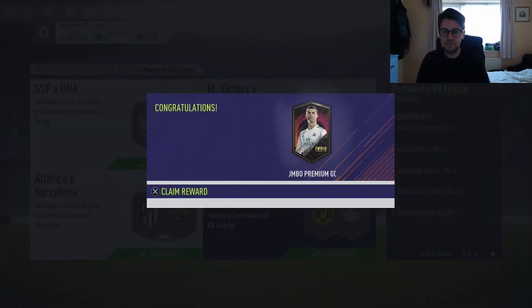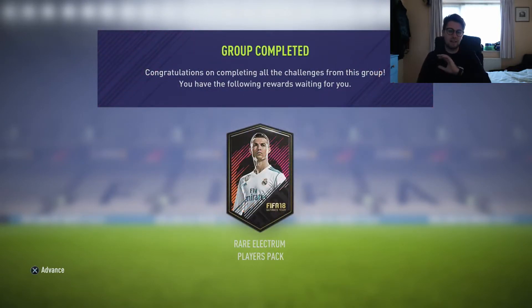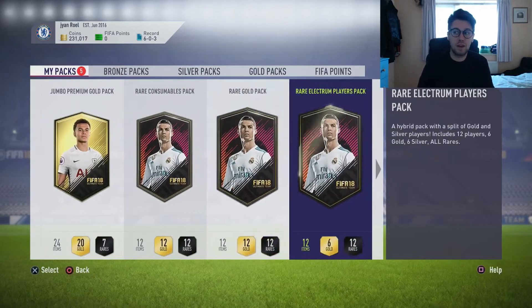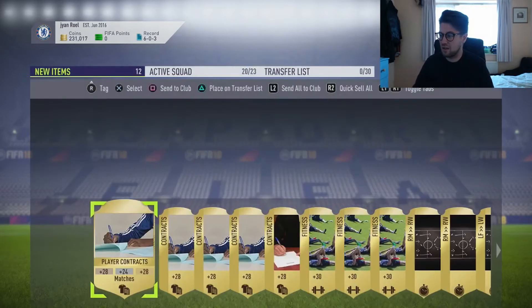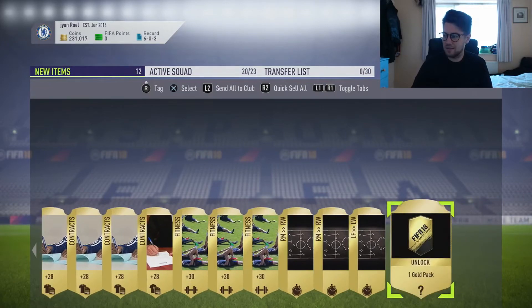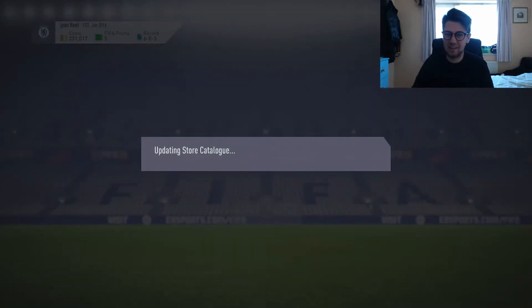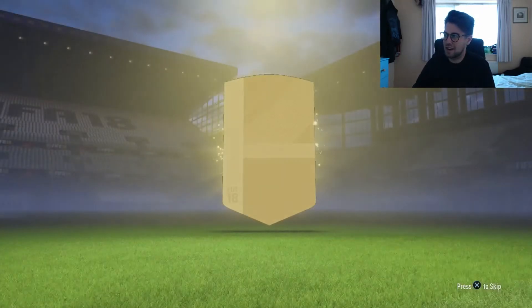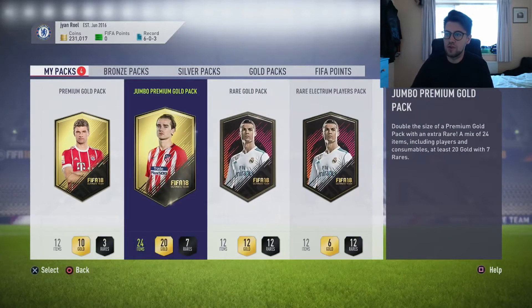Claim that and it's as easy as that - marquee matchups completed, rare electrum players pack as well. It'll be rude not to open these. We're opening the rare consumables pack first - not really going to get much, just fitnesses and contracts. Got a free gold pack from it as well, that's quality. Opening that now - this is the free gold pack. Non-rare, non-rare, one Toya 77. Next one will be the premium gold pack.